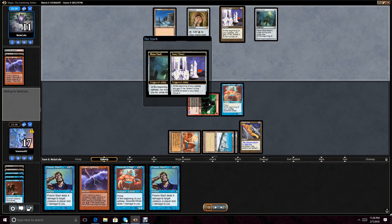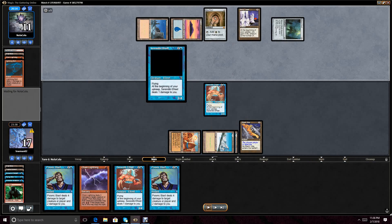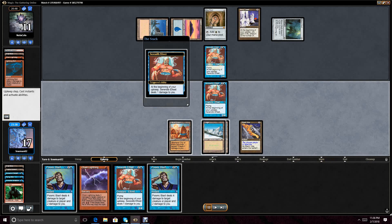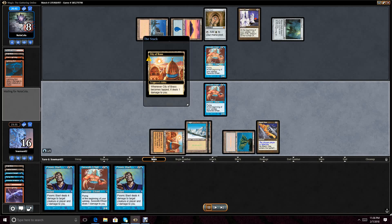We draw into land, have a larger Kird Ape and a Serendib Efreet, and start beating down our opponent. We get bolted. The opponent appears to be on a Jeskai-based deck that has lots of removal. They play a Serendib of their own, which I'm actually happy to see, because I have Chain Lightning and Psionic Blast. They're already taking one off the Serendib Efreet and one from the Mana Vault, so right now I can do 7 damage, putting them in a virtual 2. Ancestral definitely sealed the deal on this game — it wasn't stellar play, it was just Ancestral.